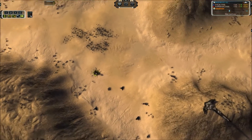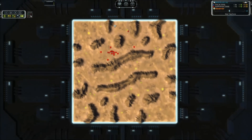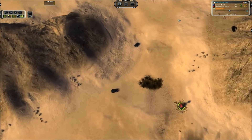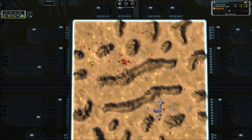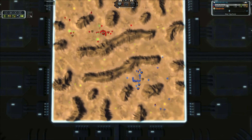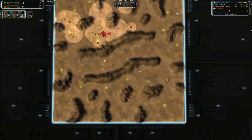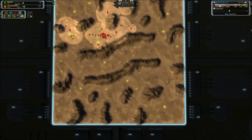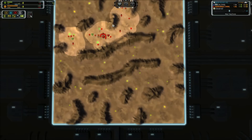The other thing to mention about this map is there are loads of reclaim. There is a tech 2 transport, a bunch of wrecks on the ground, some tank wrecks — I believe those are tech 2 tanks, looks like pillars. So there is a ton of mass. You need to overbuild power just a little bit to take advantage of that reclaim. TA4Life is already clearing 1,300 mass and he has power stalling for it, burning off all that reclaim.